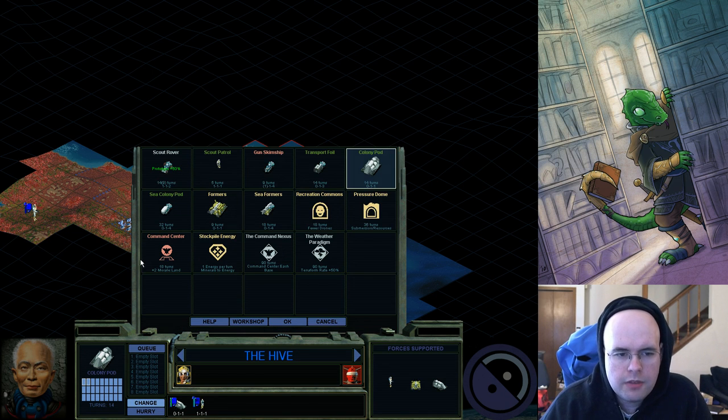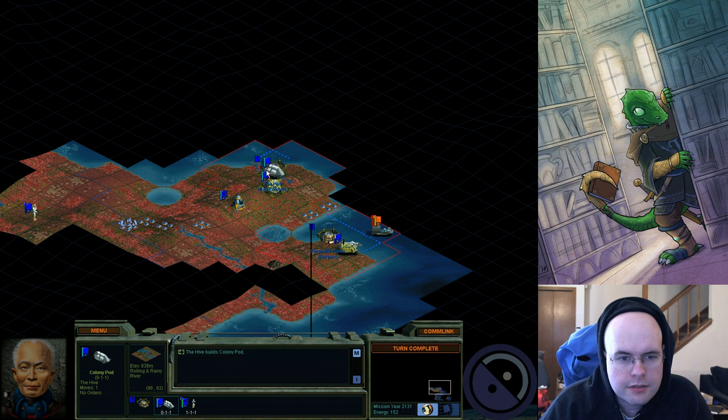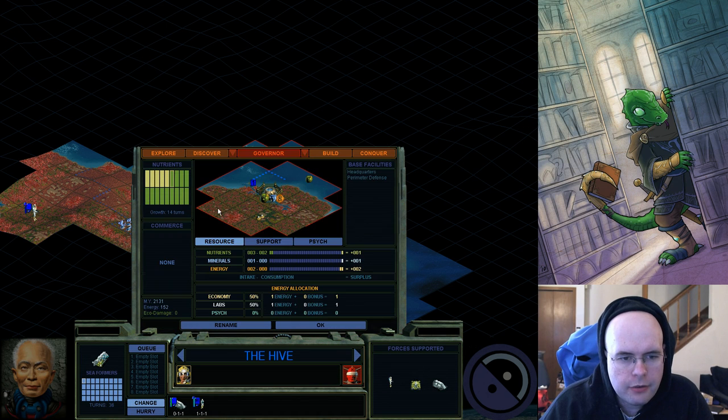Now I have lots of things I can build. I don't have a prototype for sea units and I'm not sure why. I'm going to go ahead and build — do I want another former or something else? I'll go with a regular former for now — I was considering a sea former, which takes twice as long but those squares are substantially better for food. Actually, I'll just go with the regular former.